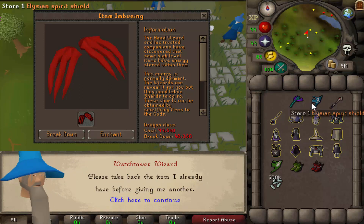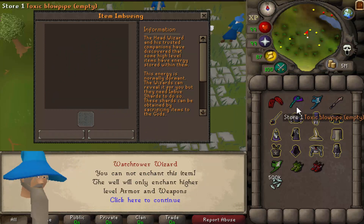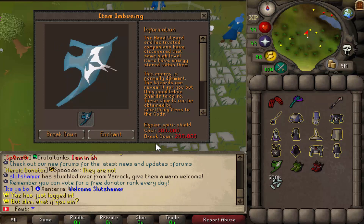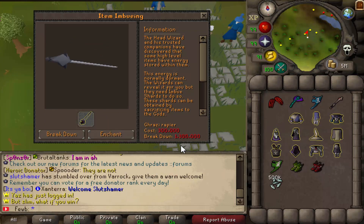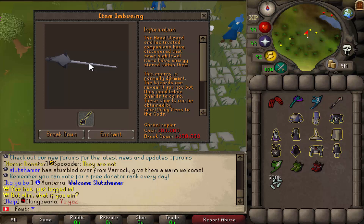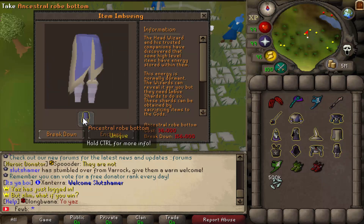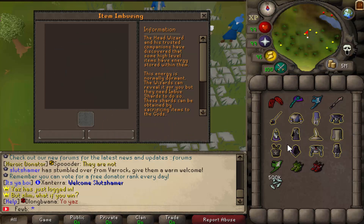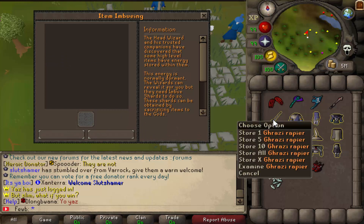We can check that out with all these different items. This one says you cannot enchant this item, only well enchant — so armor and weapons only. If you broke down an Elysian you'd get yourself 200k breakdown points. The Grazi rapier breakdown is 1.3 million — that is insane. So we're actually going to be enchanting all of these and hopefully get something good. I might end up breaking down the Grazi rapier because you get 1.3 million breakdown points.